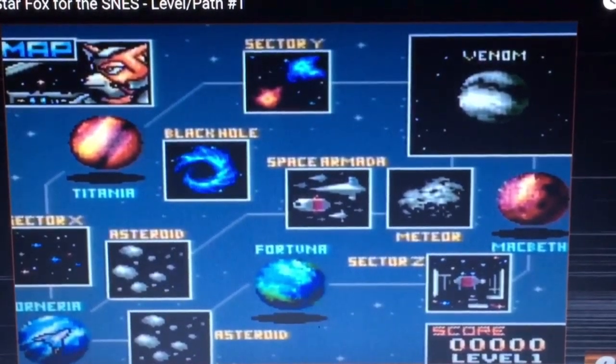Looking at the world map of the Star Fox game, on the bottom left you start off in Corneria — the defending planet, the home planet where Fox McCloud lives. He has to follow orders from General Pepper, the Cornerian general. The mission is to travel all the way up to Venom and stop the evil scientist Andros, who's invading the Lylat system using his own devices, technology, and army, which has spread throughout different planets all over the Lylat system.